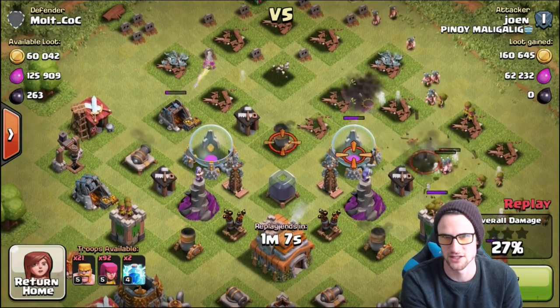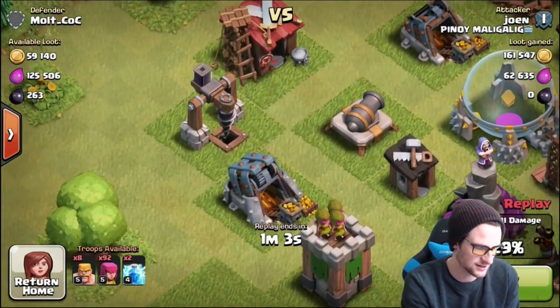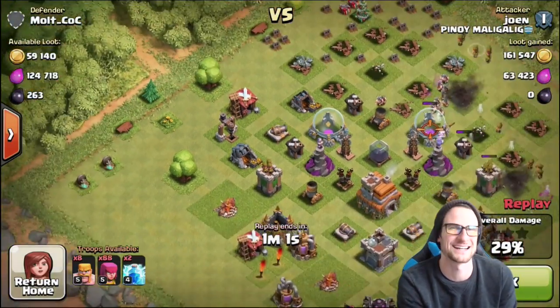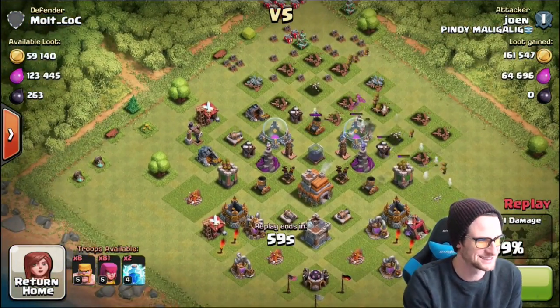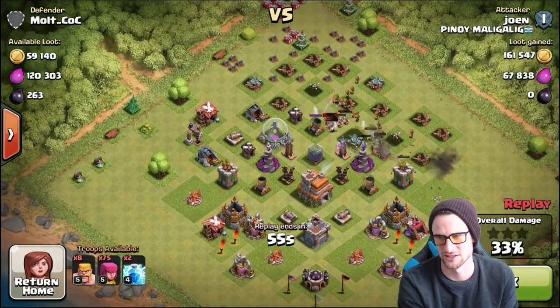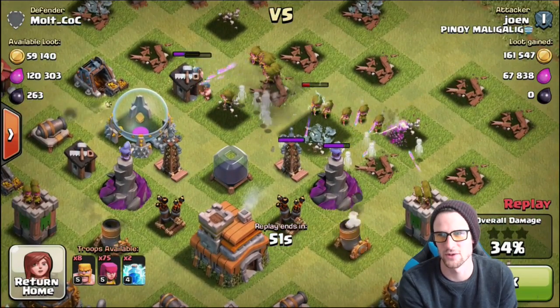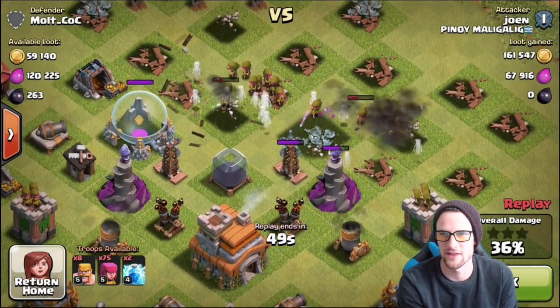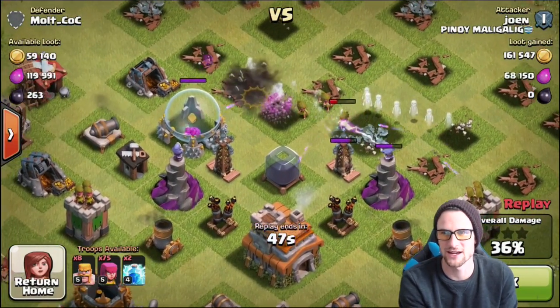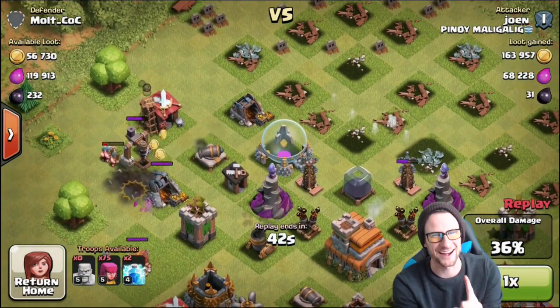I don't think they're getting into the dark elixir storage, but it looks like they might. As long as that mortar stays up we should be good. It looks like he's going to attack right over here and take out all of that dark elixir — why did I not get on and collect it? They are getting in — they're getting into the dark elixir, but the wizard should protect us and we've got that other mortar.